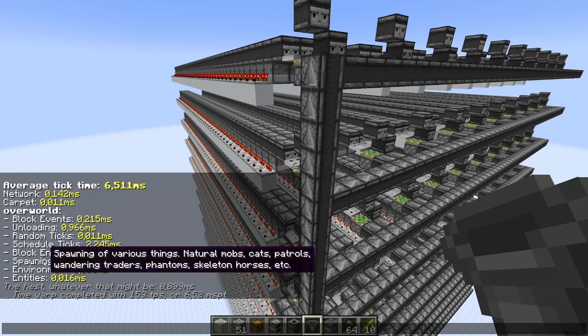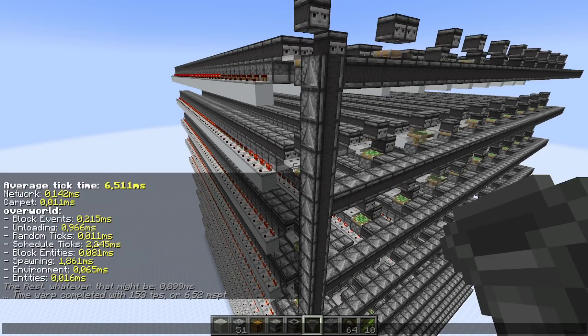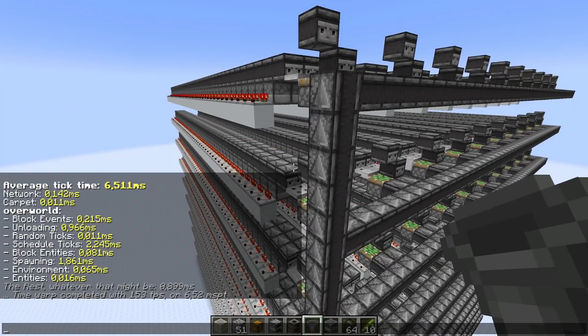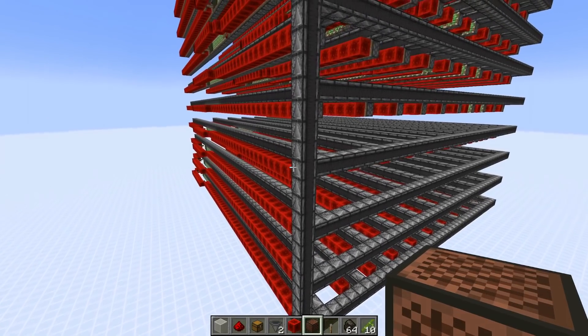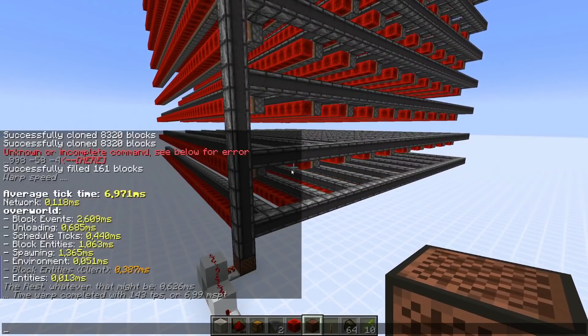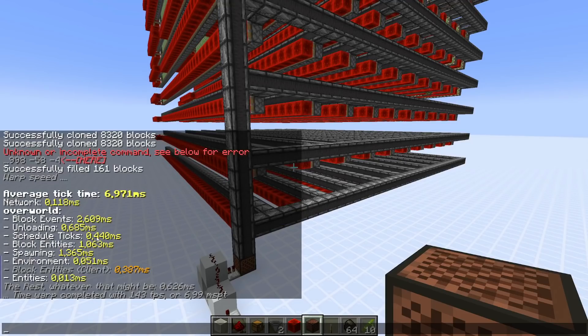For some reason that dustless version also causes more lag for spawning algorithm and unloading - I can't really explain that, maybe carpet mod isn't perfectly accurate there. Another dustless version using redstone blocks being pushed around is way worse in terms of lag - no surprise there. Looking at block events: 2.6 ms, plus scheduled ticks with observers at 0.4 ms, about 3 ms in total.